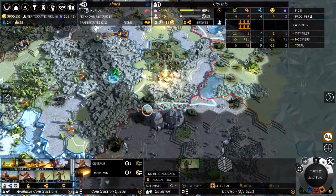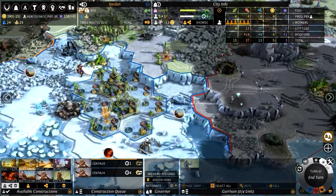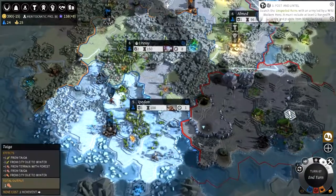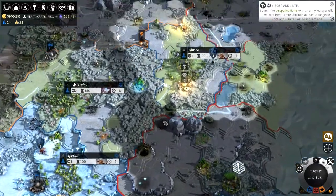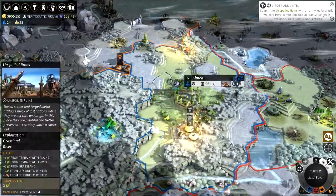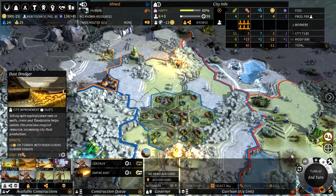Let's put them all on there — that means they'll be built in one turn. Get some more money-making places. There's a river here that we could exploit, and that would give us a large money boost if we also built the dust dredger.